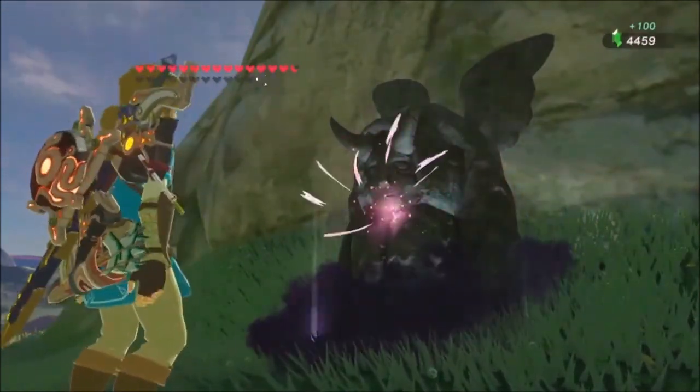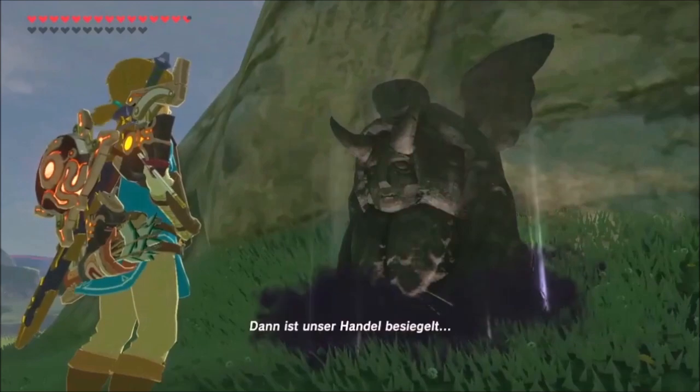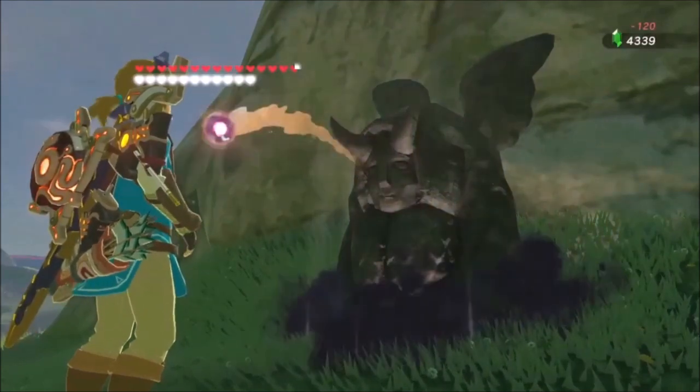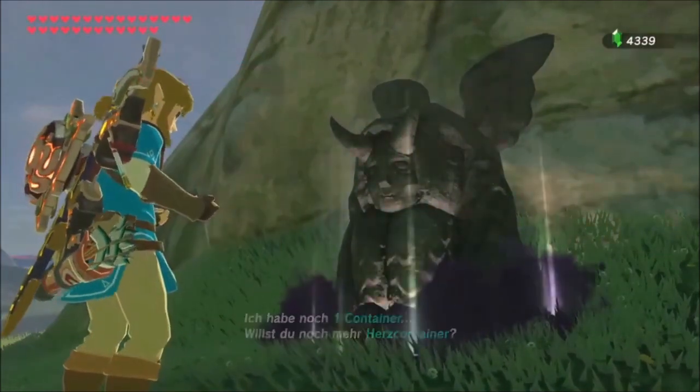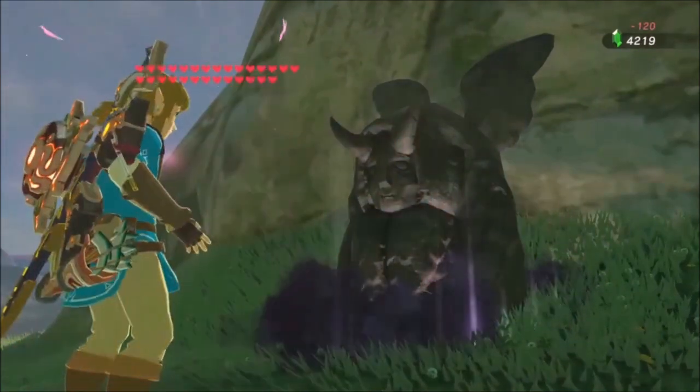The first and probably most useful thing is duplicating hearts. Just trade in all your hearts and stamina at the statue in Ateno, then save. Now buy all your hearts back and enter a shrine with an apparatus. A good choice is the Miyama Gana Shrine in Ateno.